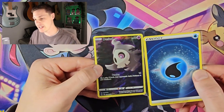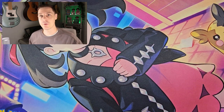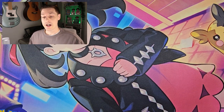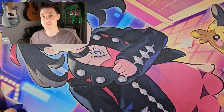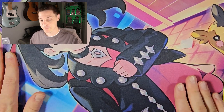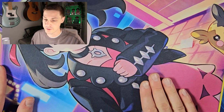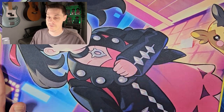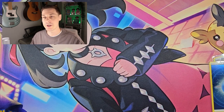But hey ho, got a nice new playmat — Marnie and Morpeko. There are your pulls of the day — just two out of five. Thanks again for watching, remember to comment, like, subscribe, and share with your friends. Have a good time, and look out on pokersmithstore.com for some new Crown Zenith stuff. Thanks again for watching and I will see you soon, bye!